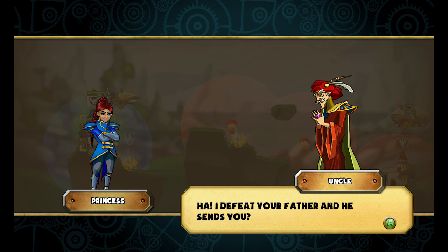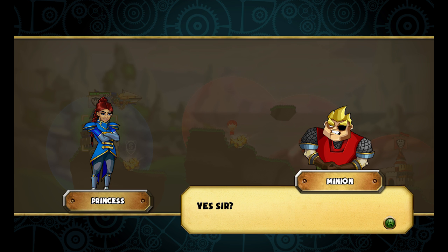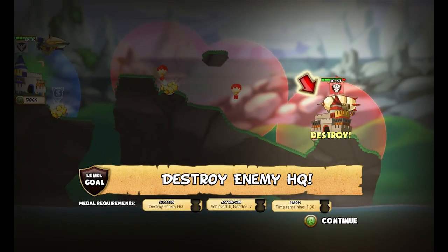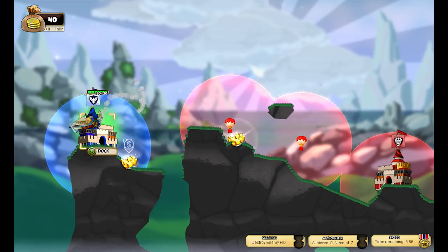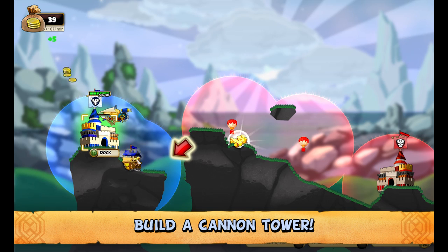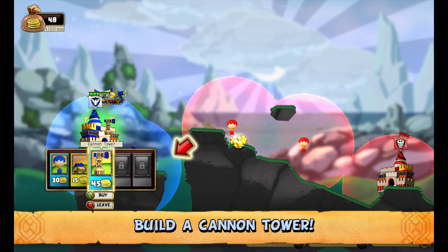The evil uncle says: I defeated your father, and the throne will soon be mine. Minion, don't let her destroy our HQ — lots of cannons! We are going to need to build a money camp right away because you always need money. Build a cannon tower here — we need money for it. Now we have enough.